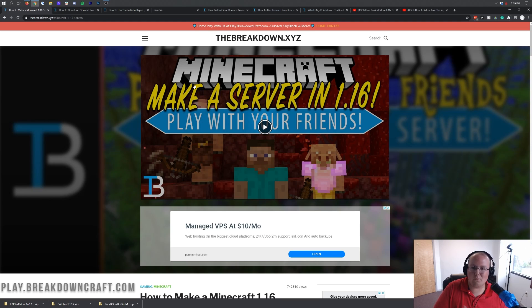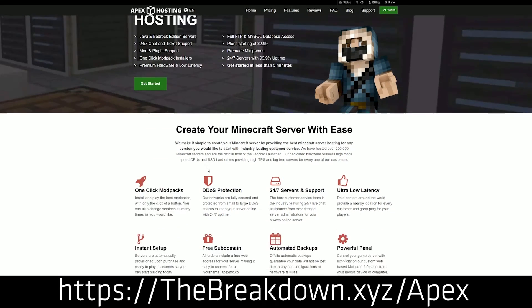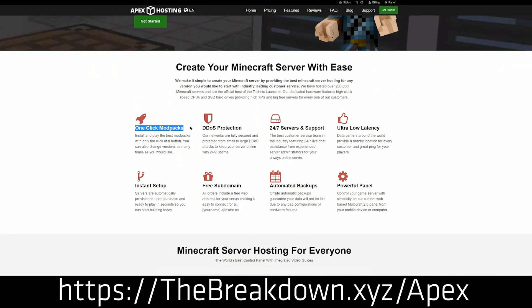But what if you don't want a server hosted on your own computer? What if you want a server that's open 24 hours a day and you don't have to worry about the hardware or DDoS protection? Well, in that case, you can check out Apex Minecraft Hosting at the first link down below, because they're going to handle all of those problems for you. At Apex, you can set up a server in just one click. You don't have to port forward, you don't have to worry about the hardware or any network security. They take care of everything.